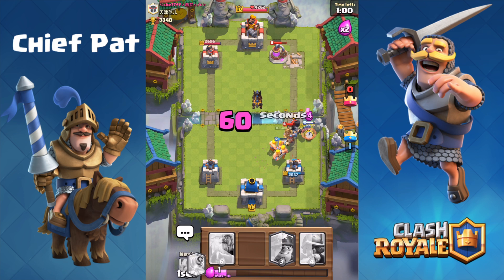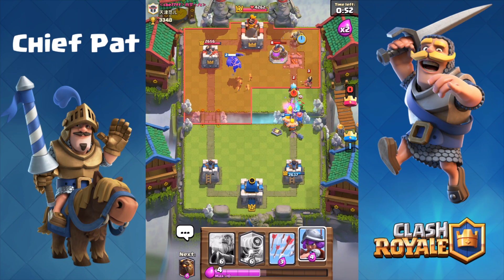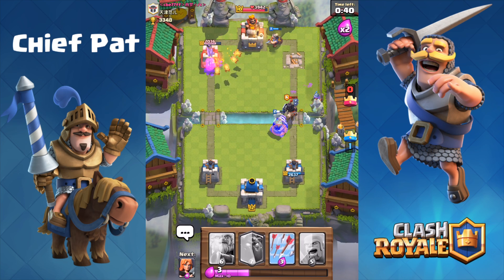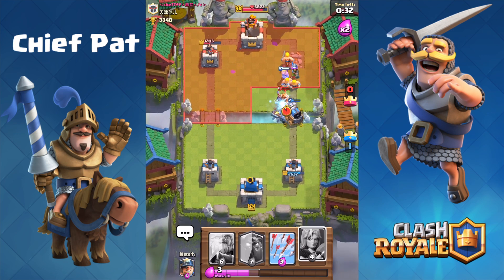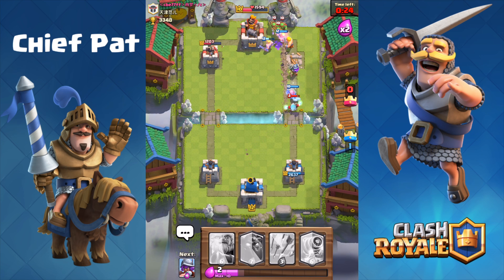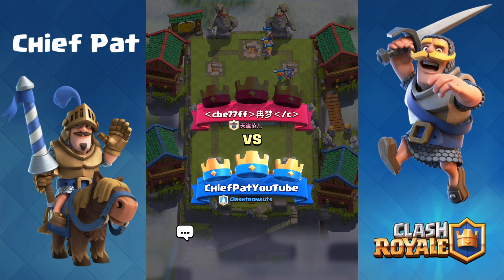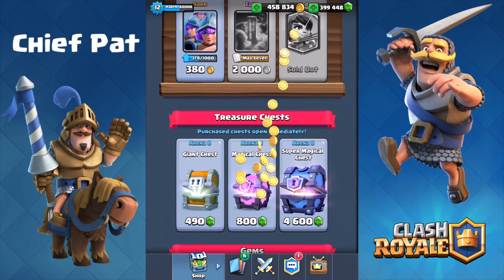Barbarians to stop the Prince, Valkyrie to stop the Dark Prince — I split them up so the Barbarians wouldn't take splash damage from the Dark Prince. Sparky charges up and takes out both the Princess and the Ice Wizard — that AoE radius is absolutely insane. With the Miner going into the tower and Barbarians going down again, the Musketeer finishes it off. Three-crown victory! We get a golden chest and 39 trophies — super slow climb as I open these chests.